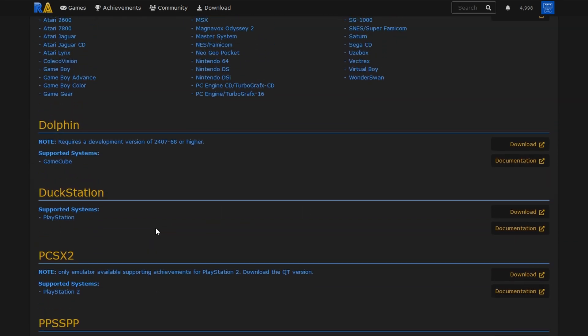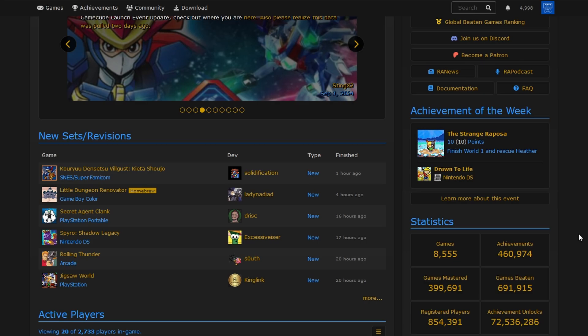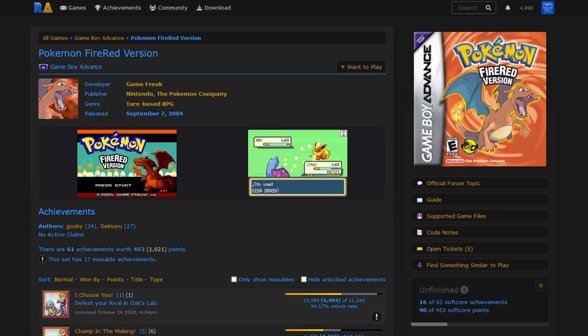There are a ton of supported systems and tons of emulators have support for RetroAchievements, the most popular being RetroArch, but also Dolphin, PCSX2, PPSSPP, and more. There are currently over 8,500 retro games with achievements in them, and this has been an awesome community for years where sets of achievements are made for retro games by approved users on the platform.